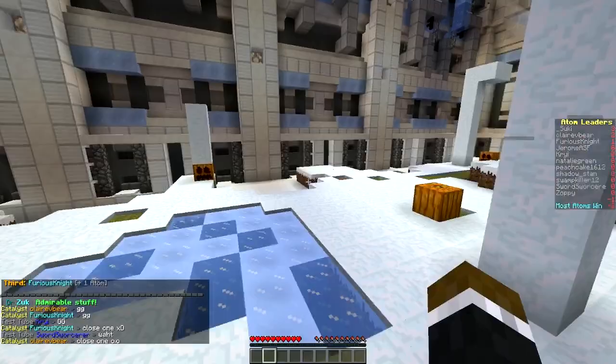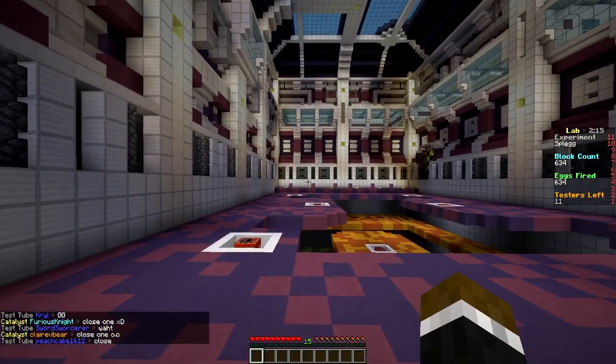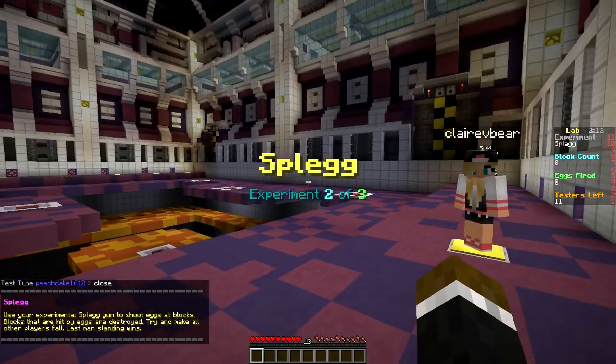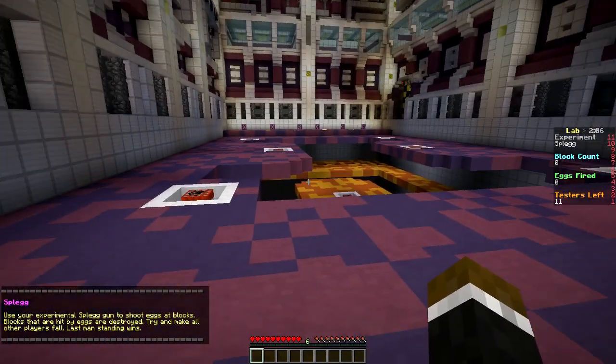This is literally so challenging. I think we're supposed to have eight people in a lobby and we have 11, because a ton of donors joined in. But here's Splagg — use your experimental Splagg gun to shoot eggs at blocks. Blocks hit by eggs are destroyed, try and make all the other players fall, and the last man standing wins.